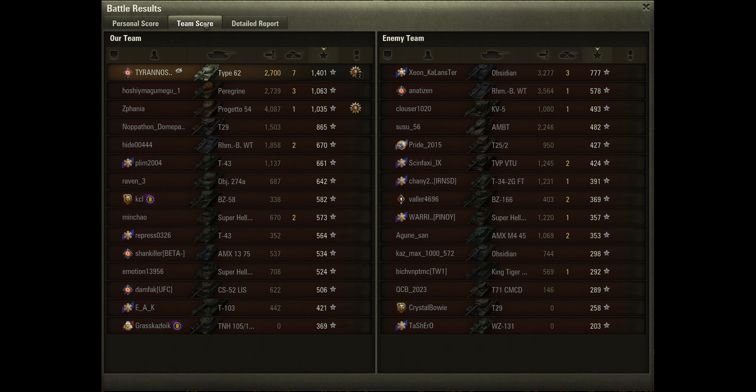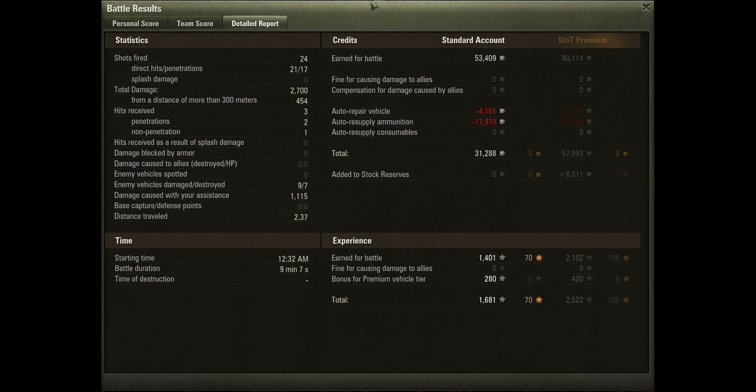On the enemy team, Obsidian doing 3.2k and Borsig doing 3.5k — it had the big alpha gun. Luckily not enough to overcome the ability of Tyrannosaurus. From an output perspective, he fired 24 shots, 21 of those hit, 17 penetrations. Not too much sniping — only a small amount of damage done at long distance. Running on a standard account, he's made a very tidy profit of 31k credits without any personal reserves whatsoever.